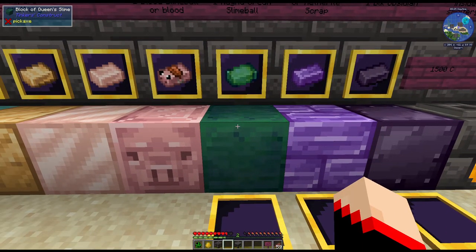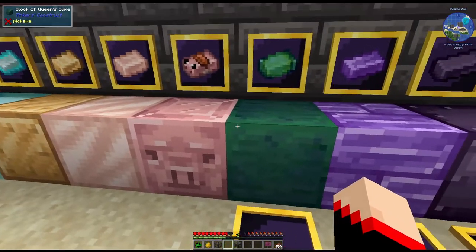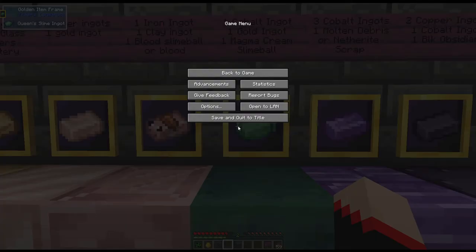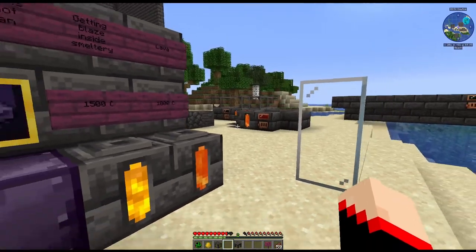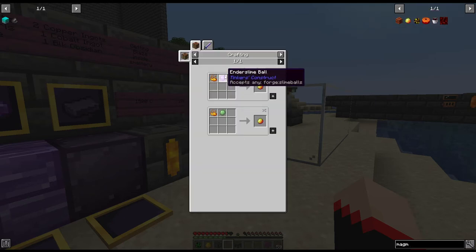Next is another new one — it's queen slime. I think this is really, really pretty. And that's what the ingot looks like. This is one cobalt ingot, one gold ingot, and one magma cream slime ball. The magma cream you're going to get from the nether by killing the magma slimes. The other recipe: you can combine any of these slime balls, or even coagulated blood, with blaze powder to make magma cream.